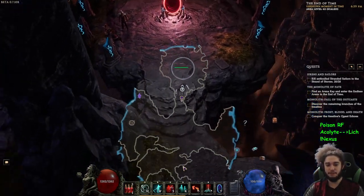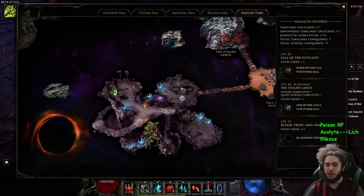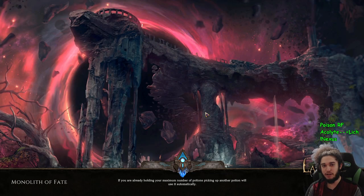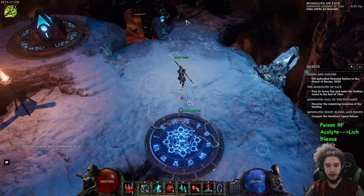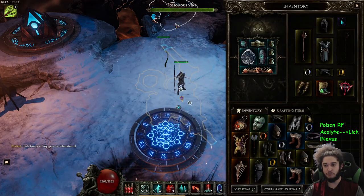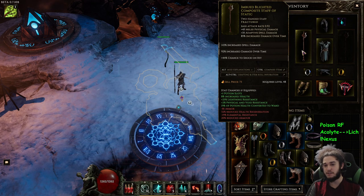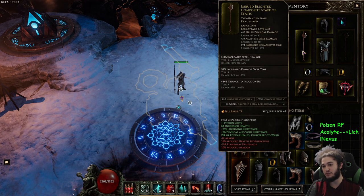They also redid the defense system of the game — I think that was yesterday. It's a little faceroll right now; I'm sure they're slowly working toward a more balanced state. Let me go ahead and show you the character I've created. I've got a staff here — it's important that you use a composite staff base since it rolls between 15 to 150 damage over time.